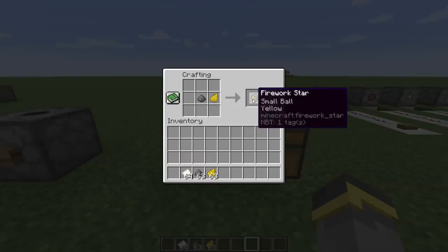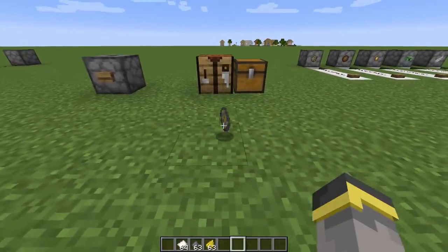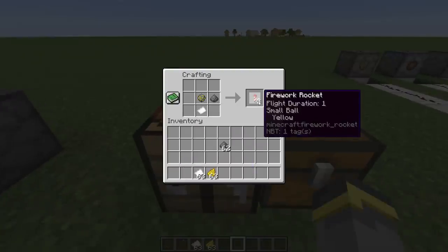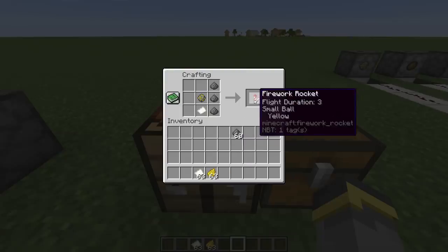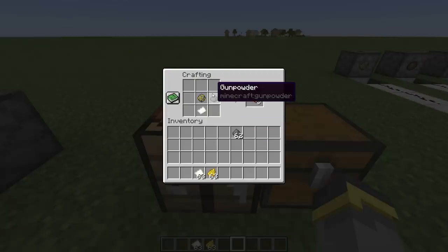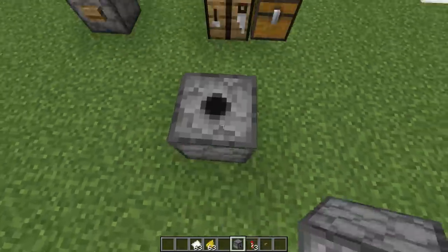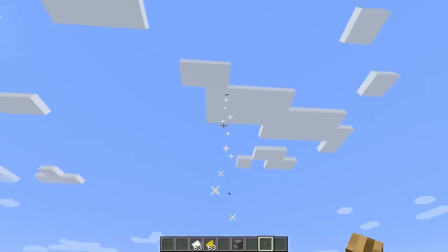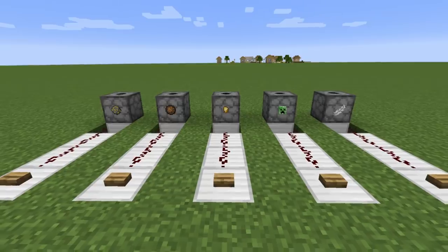Just using yellow - place them in the crafting table and you get one firework star. On its own the firework star doesn't do anything; it's a crafting ingredient. Take the firework star, place it in the crafting table with the rocket recipe, and you have a firework rocket. Flight duration changes how high it goes - I usually recommend flight duration one to keep things affordable. Grab a dispenser, place the firework inside, press the button and there you go.